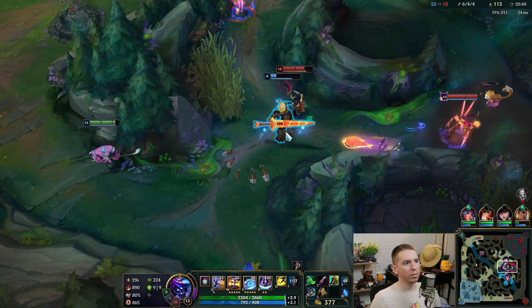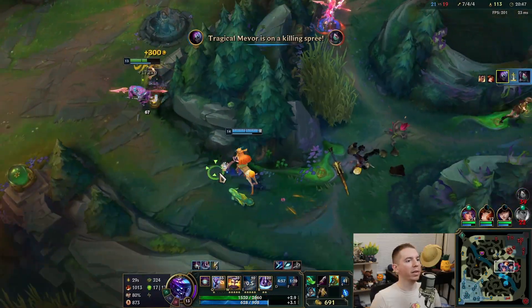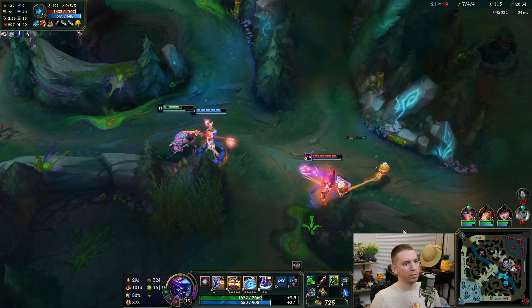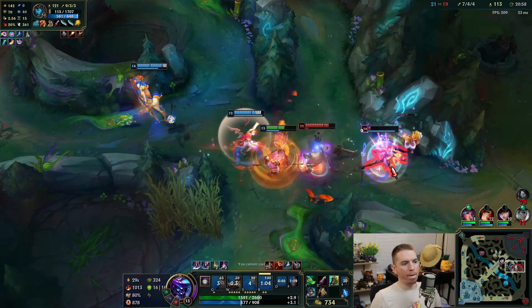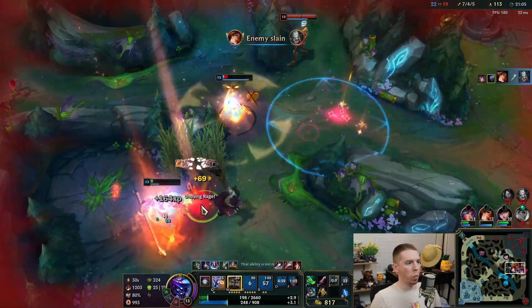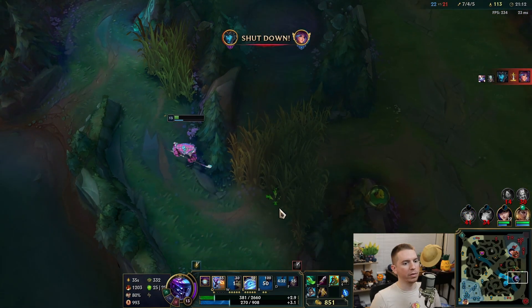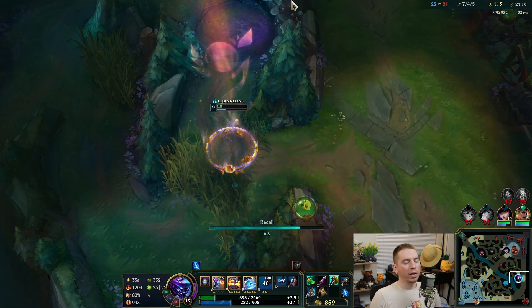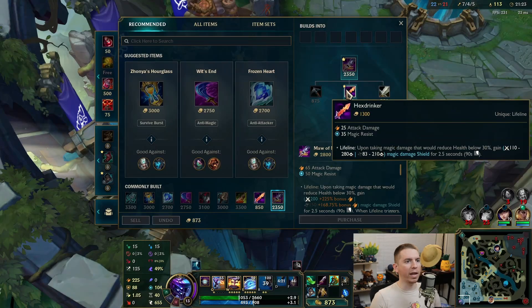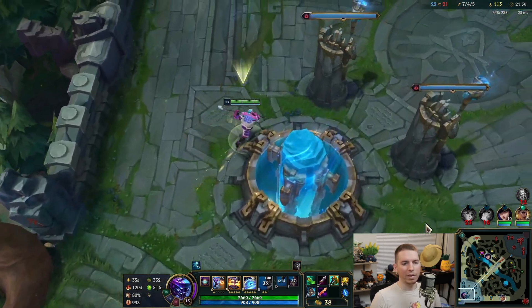Rell over the wall — come here, yes gotcha! Coming in for Kalista — keep it on. We live though. Kalista's alive too, all right we're leaving. Didn't get the Kalista — I got CC'd somehow, felt like I got knocked up but that just didn't happen. Something happened.